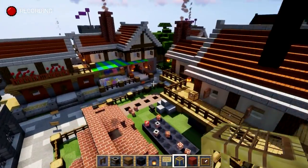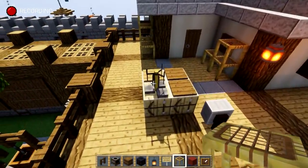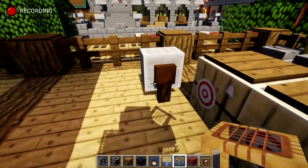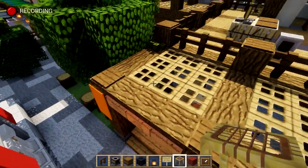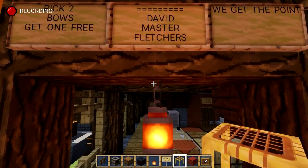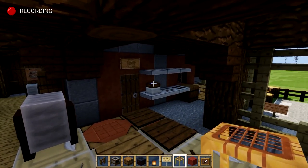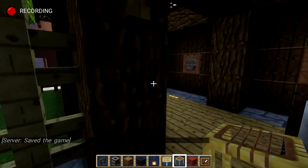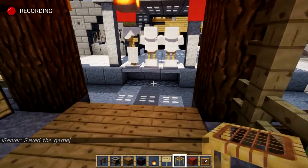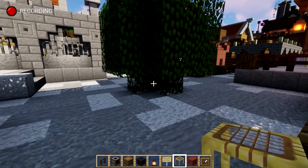We also did the Fletcher's house. Here's the Fletcher's — the person who makes the arrows. We've got grindstones, Fletcher's benches, and this is where all the bows would be made. This is also where you would test them — the arrow firing testing area. What do you think of these ideas? Hopefully this inspires you to get building in Minecraft as well.